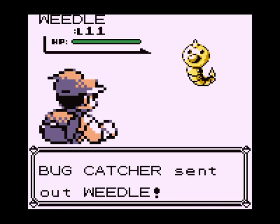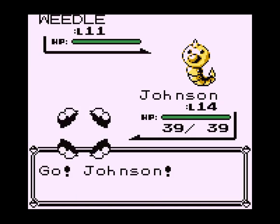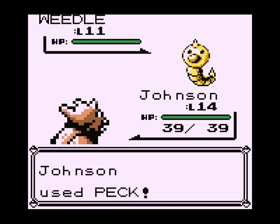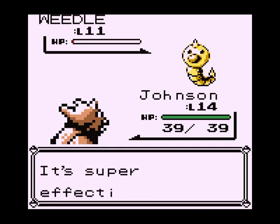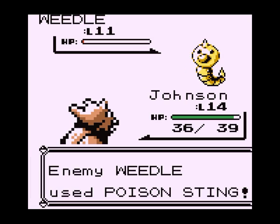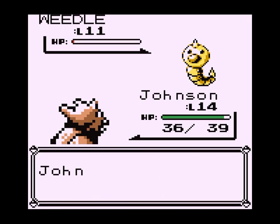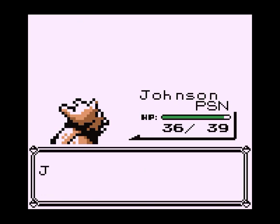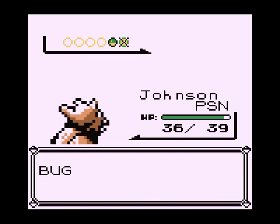There's a bug catcher in the cave. Now this doesn't really make sense, because in the cave are Zubats — flying types — which are good against bugs. And Zubats are poison and flying, so they can't be poisoned. There's also Geodudes. Those are the most common Pokemon you'll find.